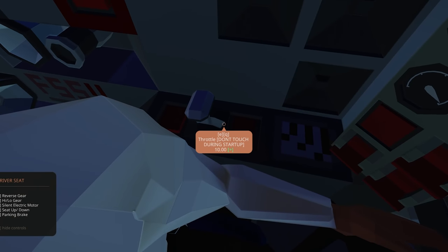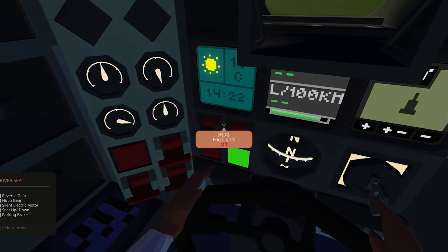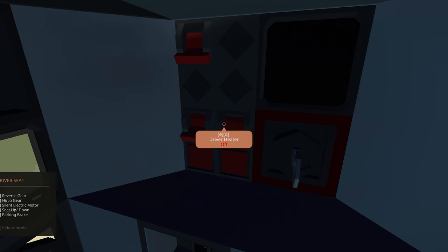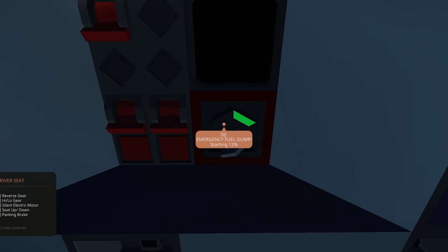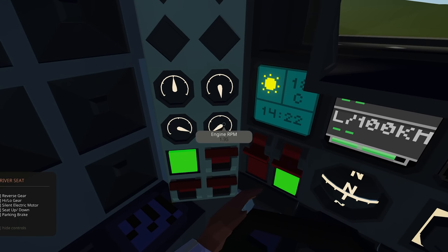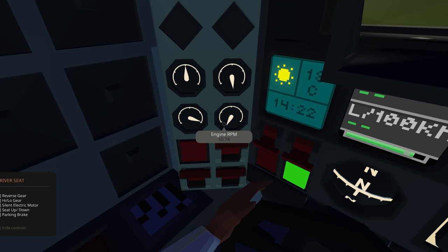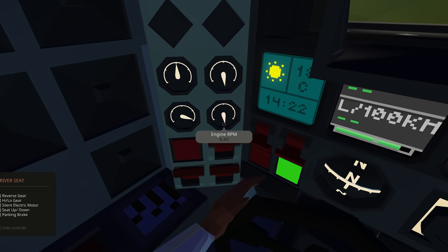We've got generator clutch, throttle — don't touch during startup — instrument lights, bug lights, headlights, and all the cool things we need inside here. We've got convoy lights, driver lights, driver heaters, camera if we want it, emergency dump fuel, and engine crank. We also have high gear, low gear, reverse gear, and a silent electric motor if we need it.